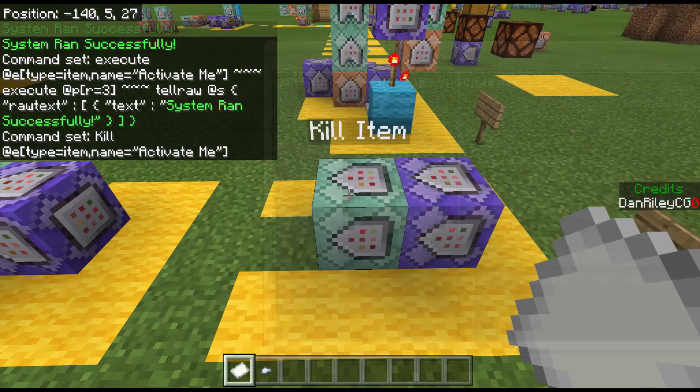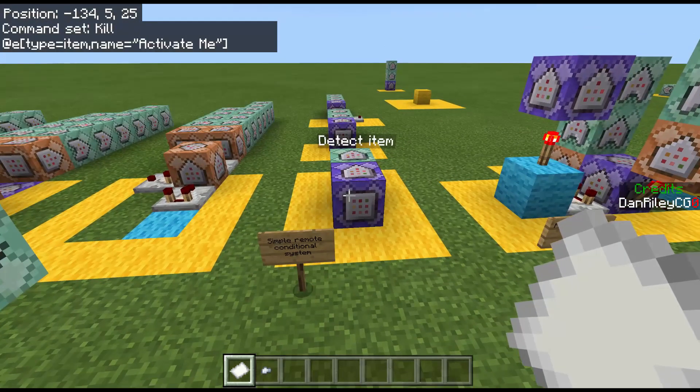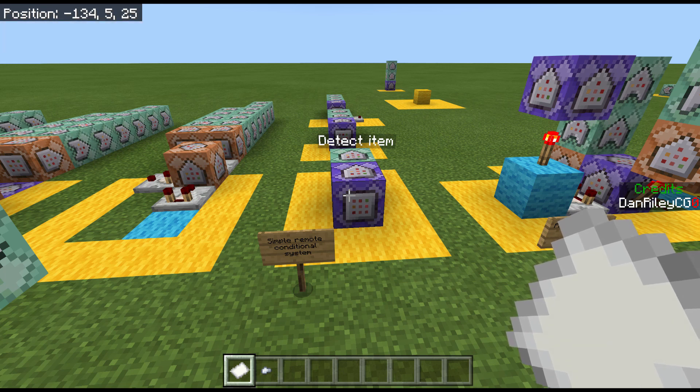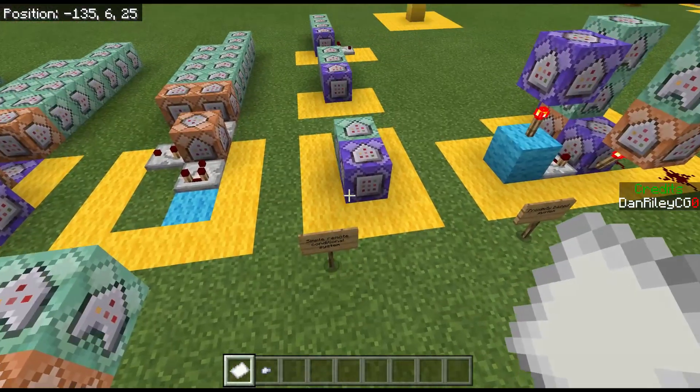Type in whatever name you've got for your item. One common use of this system is teleporting — when a player throws the item, they teleport. You can check out my teleport video on that specifically. So this is a simple conditional-based system, and here are two other variants.